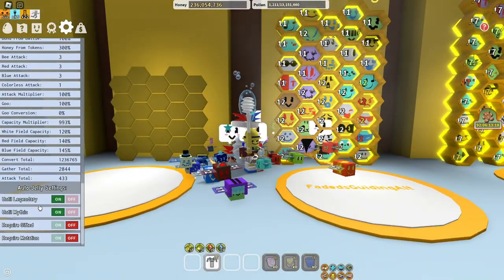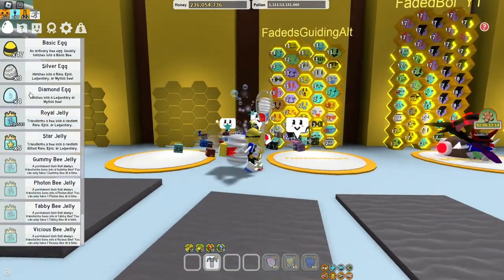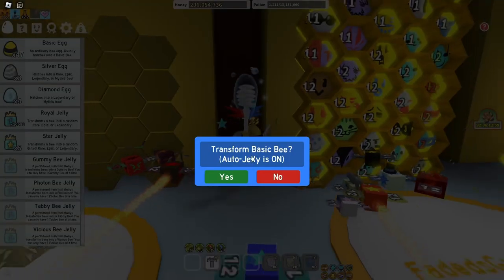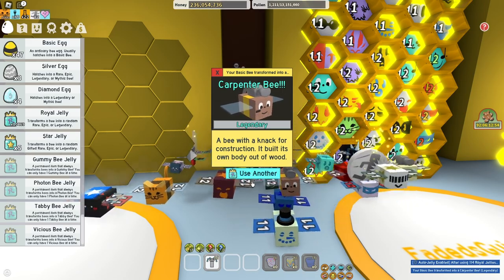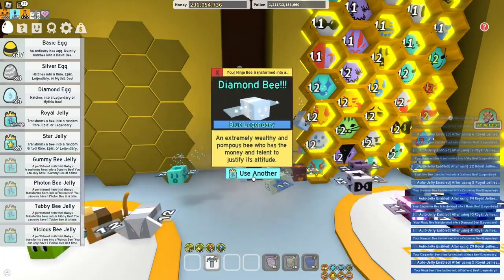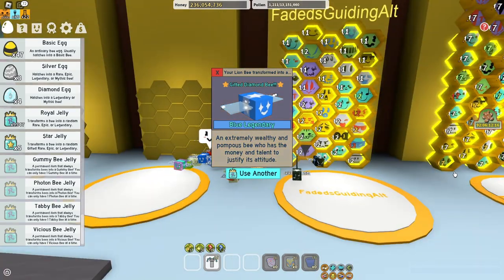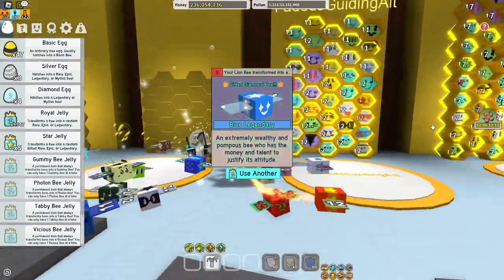Then select legendary and mythic. This method takes a bit long, but I've gotten a lot of mythics from it and they're really cheap as well. By the way, it is luck-based, but I feel like it's luckier than doing 'until mythic.' You can also get quite a lot of gifted legendaries doing this method as well.